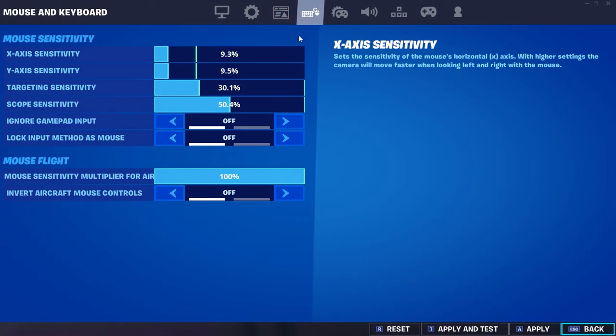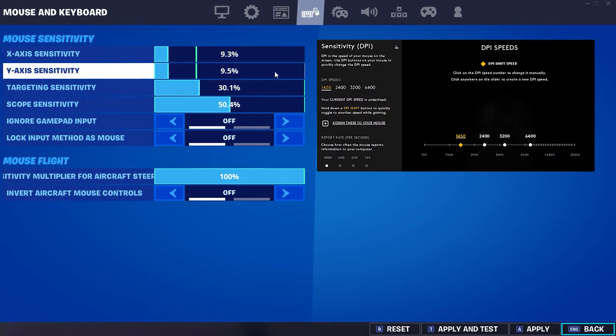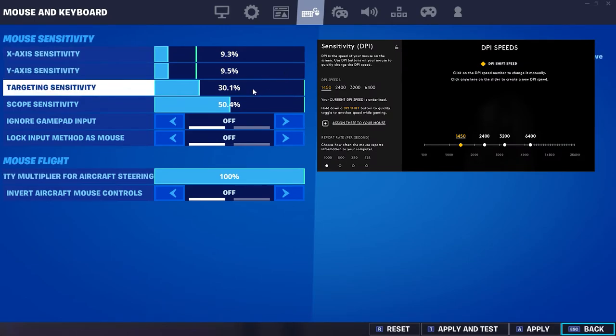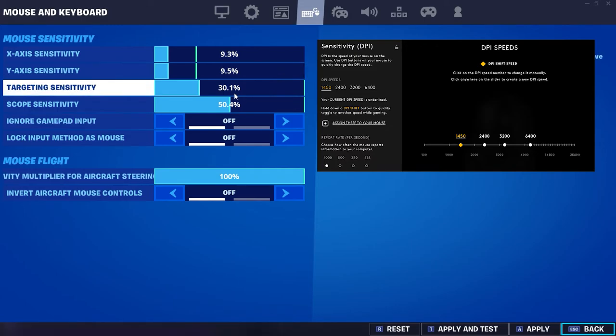For my sensitivity, I'll show my DPI on screen, but I use 9.5 on both X and Y. I use targeting sensitivity at 30 and scope at 50. The targeting sensitivity is for when you're ADS-ing, and scope is for when you're using snipers.